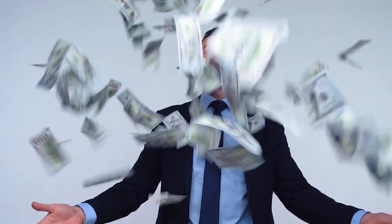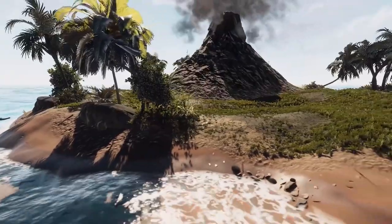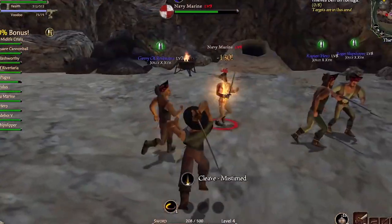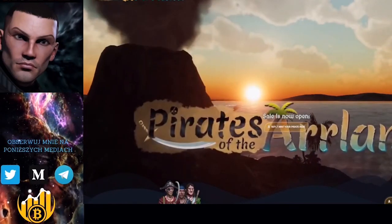To earn in-game treasures, you must be ready to fish, plant, and hang skeletons on a tree. You can also show your creativity by arranging your stuff on your private island and creating buildings. The private islands exist in various sizes, each with its own set of prices and the number of structures that may be built on the island.